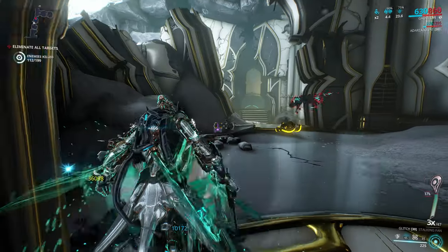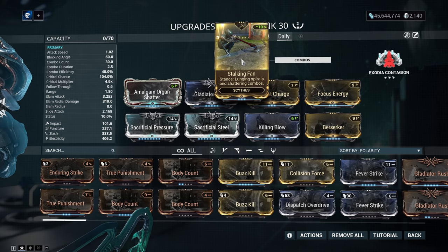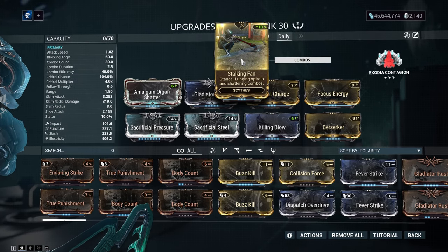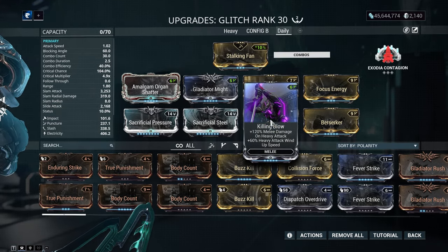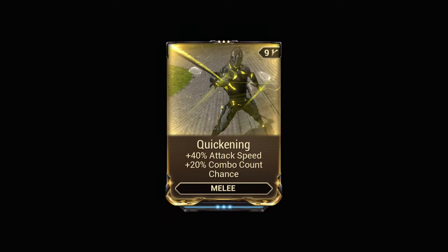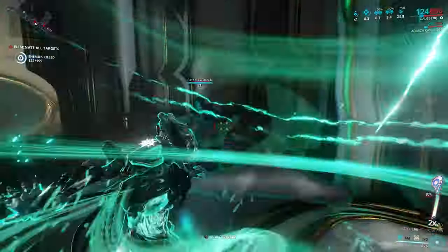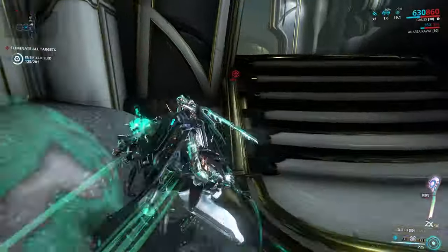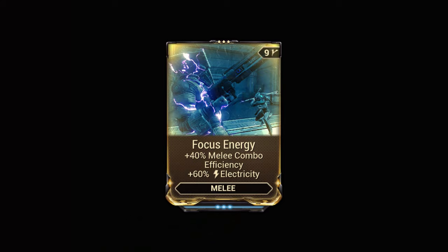We have a super powerful Zaw that can one-shot big thick enemies, but I want to massacre groups instead — kind of like spin to win. To achieve some practicality, I've messed around with the build. Even with the Sacrificial mods at rank 8 each, we're already at 104% crit chance, which means Berserker is perfect — definitely go with that over Primed Fury. Quickening is also another mod you can look at. You can use this in combination with Corrupt Charge or Life Strike, since the heavy attack will deal an absurd amount of damage. I would keep at least one elemental, preferably Primed Fever Strike, or maybe switch it out with a faction mod like Smite Grineer. Focus Energy could also be an alternative because of the combo efficiency stat.